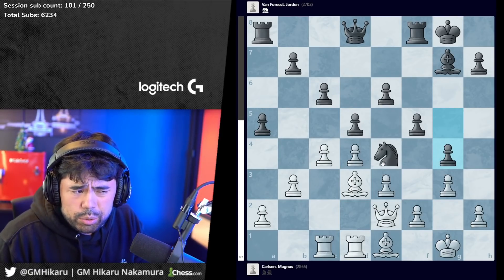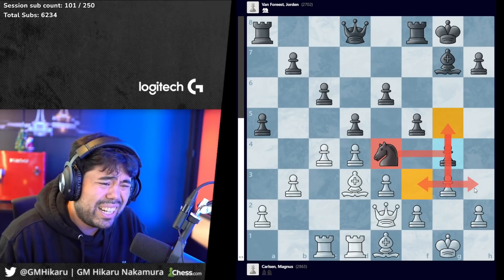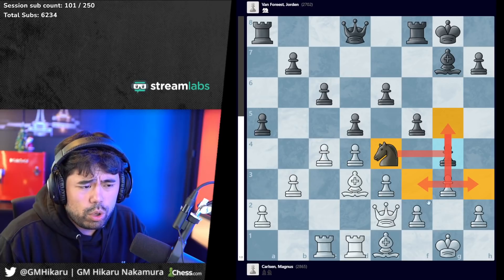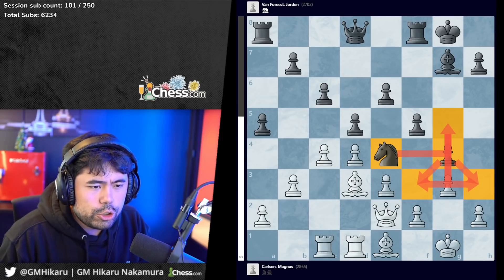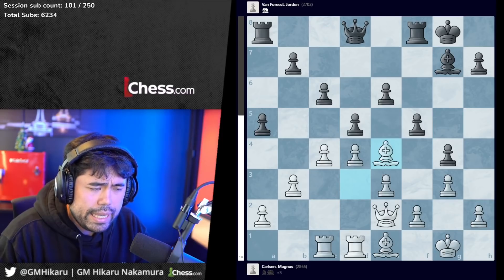Taking the knight on e4 is probably the only choice, because if you don't take it, black will eventually go knight g5 and there's knight f3 or knight h3, and black is doing very well because of the weaknesses on the light squares. The pawn on g4 in particular supports these knight jumps to f3 or h3.